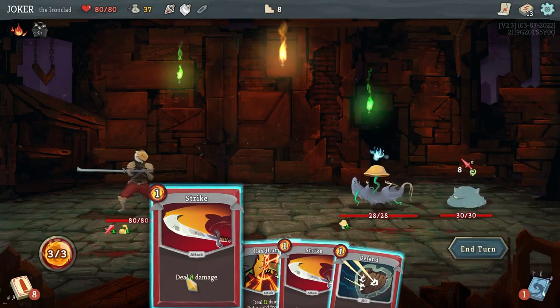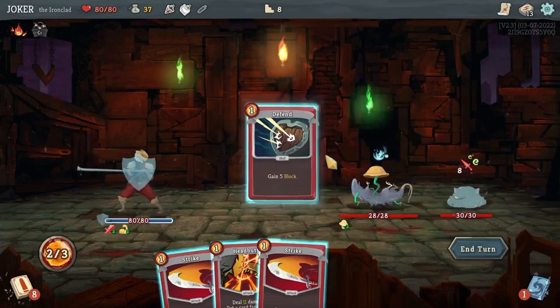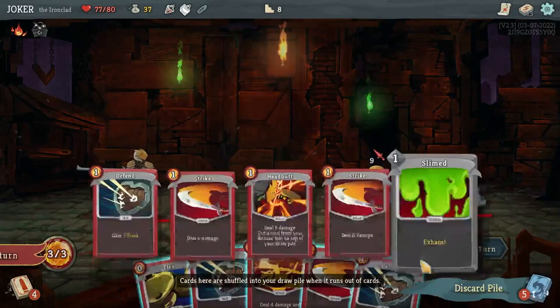Now they have full HP. This strength buff can increase my damage — the original is 6, now it's 8. And this enemy will hit me for 8, so I block a little bit.